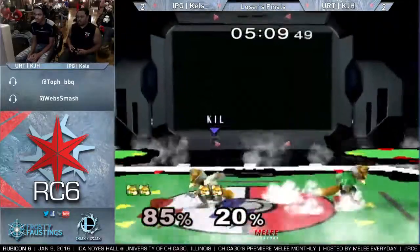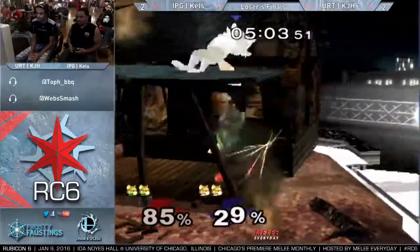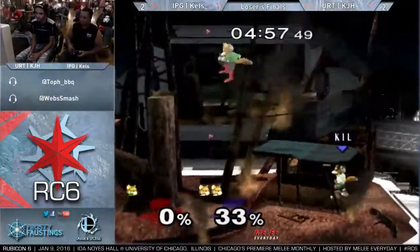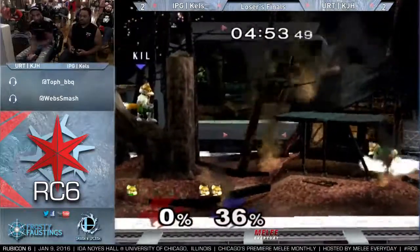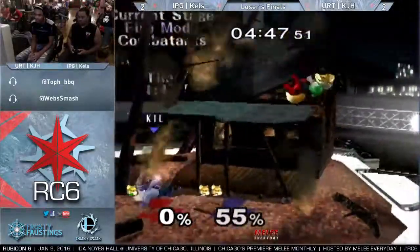He crouch cancels but doesn't punish him — he shielded by accident. Oh my God, he waited so long. SDI was just not there on that back air. He totally called that roll too — he waited to get him in place, called the roll, then called the shine. And he finally gets the grab. Took a lot.